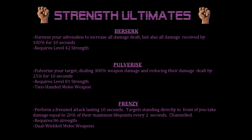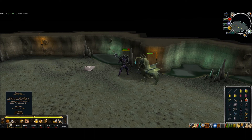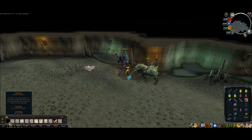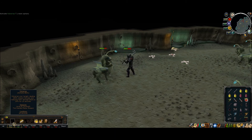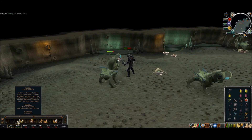Finally, with Frenzy, you perform a frenzied attack lasting for 10 seconds. Targets standing directly in front of you take damage equal to 20% of their maximum life points every 2 seconds, and it's channeled. It requires 86 strength and dual wielded melee weapons. Here we see Berserk in action, followed by Pulverize, and finally the very much overpowered Frenzy.